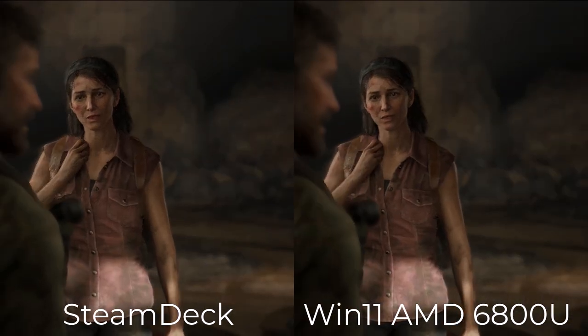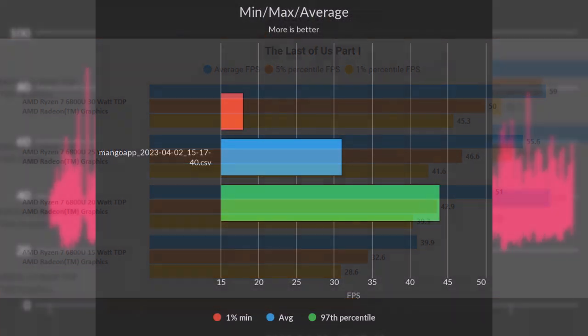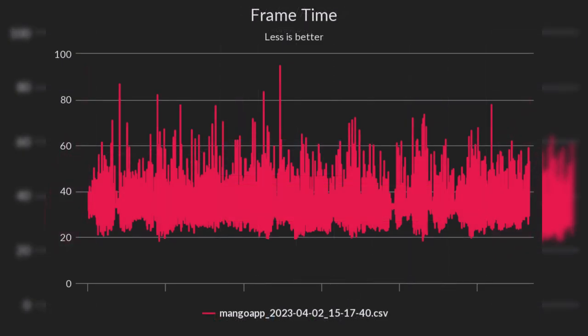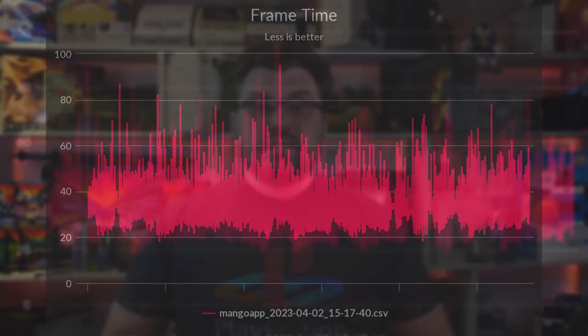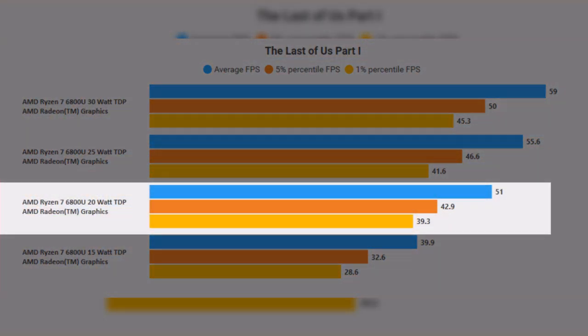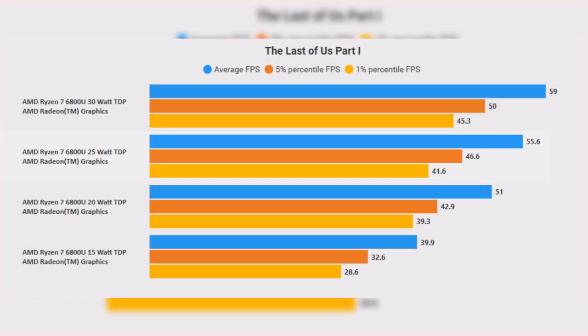I didn't personally experience any crashing on either platform, but I'm aware that other people have experienced these issues. On 6800U with the latest Windows driver, it is actually possible to run The Last of Us at 40fps with very good consistency at 20W TDP, so this is one area where I can easily recommend The Last of Us Part 1. Looking at benchmarks, we can see on Steam Deck how erratic frame time is — we can achieve an average 30fps, but 1% lows go down to 17fps. On Windows and 6800U, I tested a few different TDPs, and what I typically recommend is to set your target frame rate where 1% lows fall.